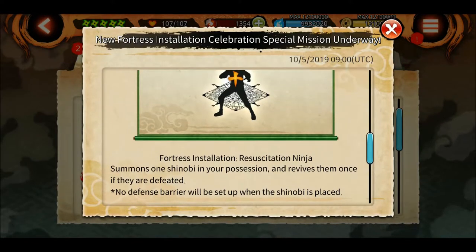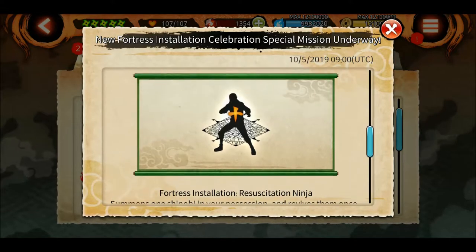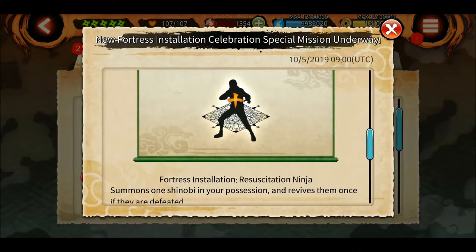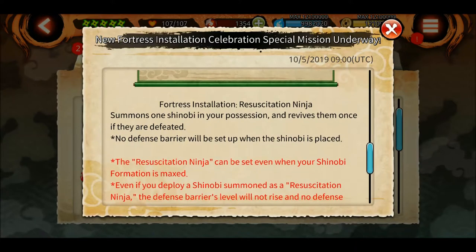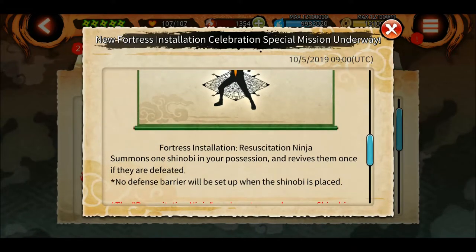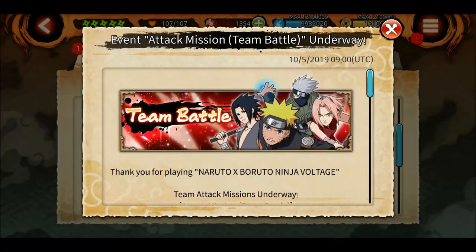We also have a new fortress installation for celebration. It summons one shinobi in your possession and revives them once if they are defeated. No defense barrier will be set up when the shinobi is placed. So basically you can put one extra summoning beyond the four-summoning max in defense, and if you kill that shinobi once they will revive again - so you'll be facing two of them. We'll have to see how this works.